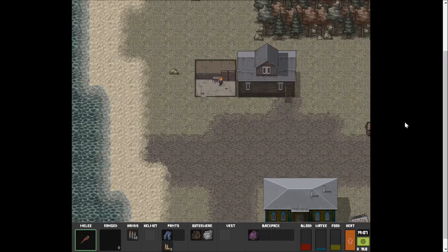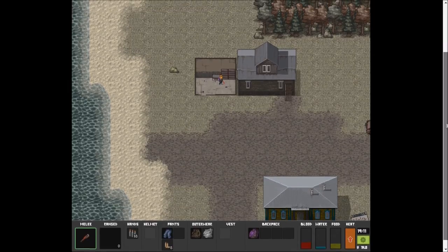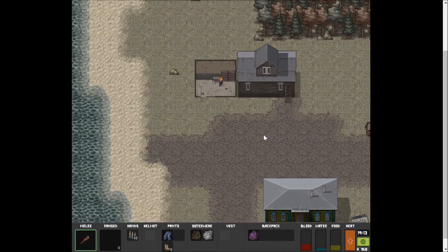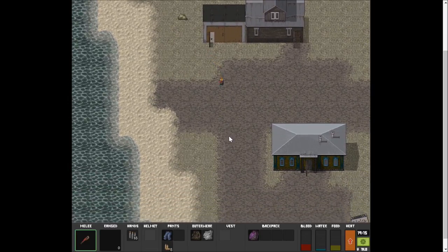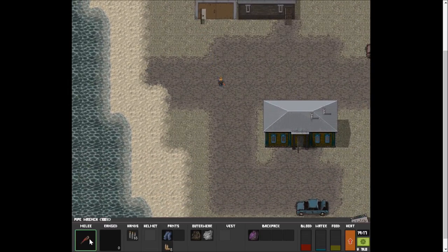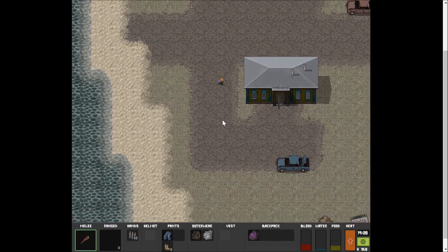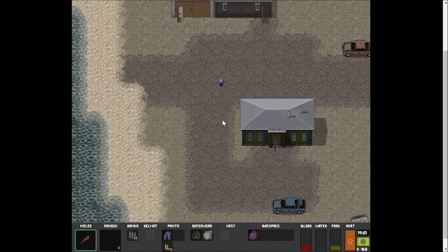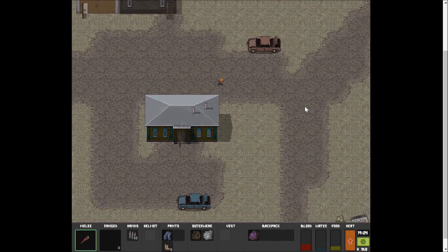It doesn't look fantastic and you can see the scroll bar over here. I put it in full-screen mode and it cuts off a little bit of the screen. I just picked up a backpack - that's wonderful - and I got a melee weapon, a pipe wrench. I'm good to go but I'm almost dead.